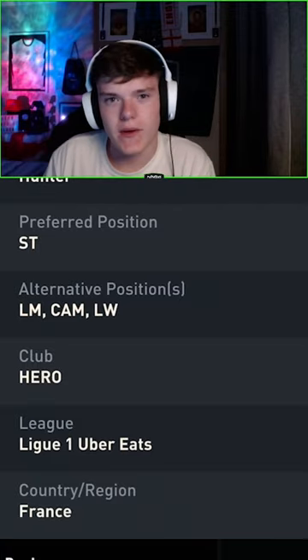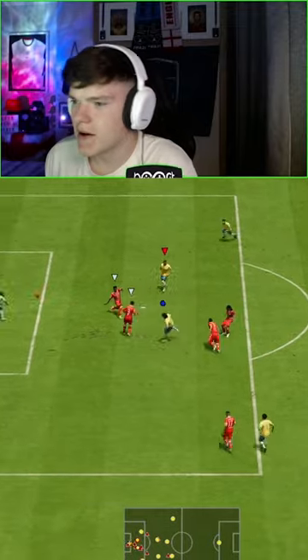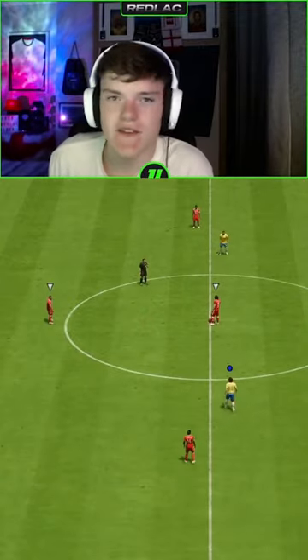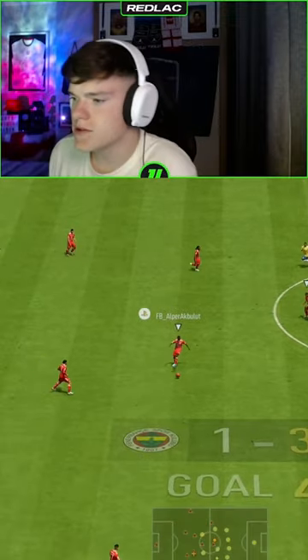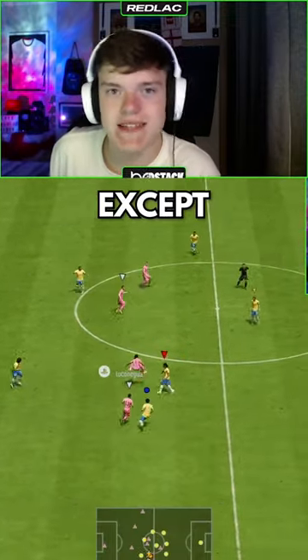Here's some in-game footage. Little chest, gets lucky — he gets every single bounce and he finishes everything. He's amazing — left foot, right foot, doesn't matter. If you guys can afford this guy, make sure he's in your team over anyone else, except R9.